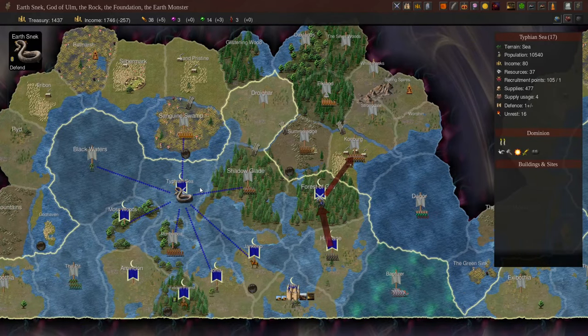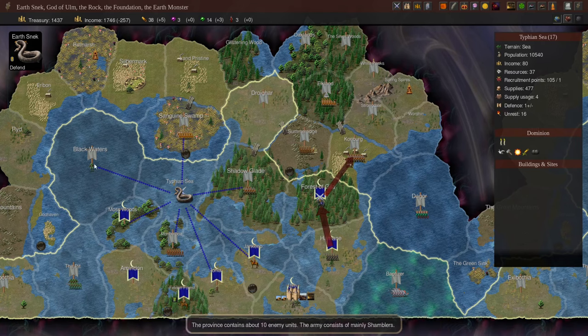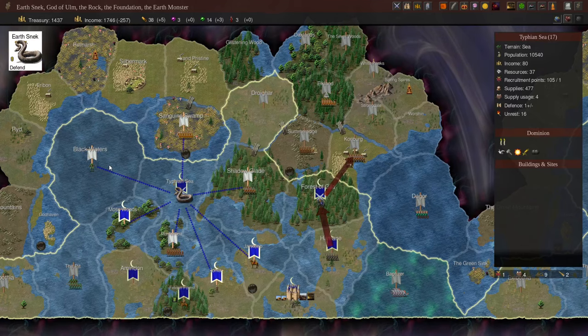Let's have a look at Earthsneak. We could send him to the Shadowglade, but our forces are already moving up and they'll probably be able to take that next turn. I don't really fancy going into the swamp, especially without Dominion — there are Jaguar tribe warriors and given the damage Earthsneak took against the Ictids I'm not feeling too confident. The province of Blackwaters, now that our Dominion has spread to it, actually has a lot of income. So we're going to send Earthsneak there to secure more income.